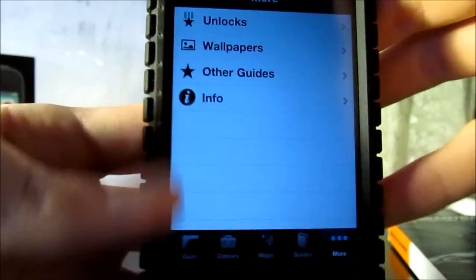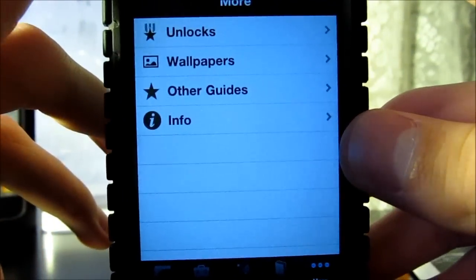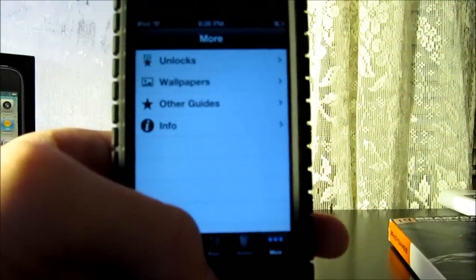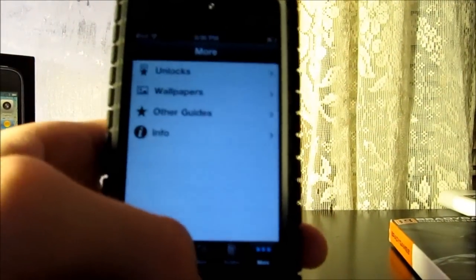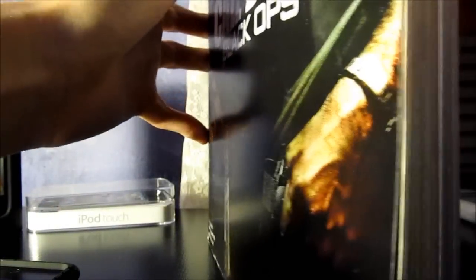That's basically it. I also just wanted to say that this app is the mini version of the full Call of Duty Black Ops guide — it's like a phone book. It's at Walmart, it's $20, and it's more in-depth, just for those who really want to go out there and get that.